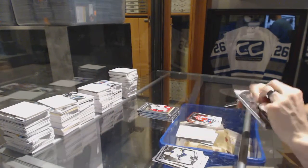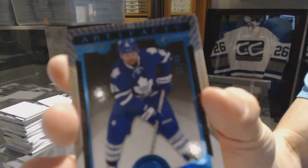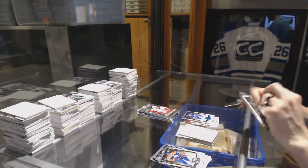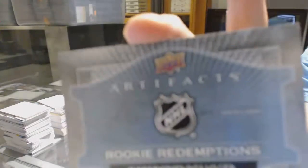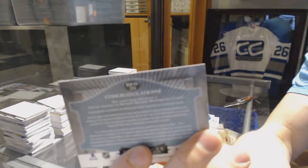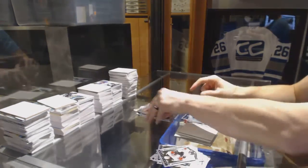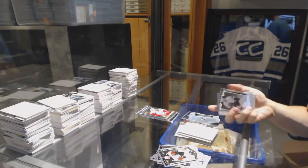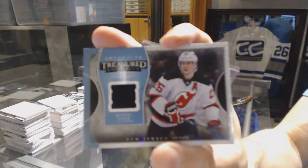We've got a Sapphire number 2 out of 85 Phil Kessel, a Rookie Redemption Wildcard number 211 — I can't remember who that was off the top of my head but I know it was good — and we've got a Treasured Swatches Patrick Eliash.